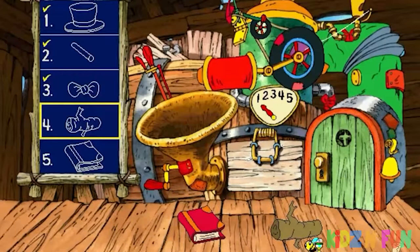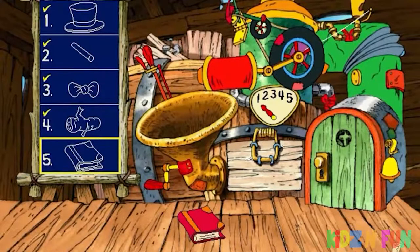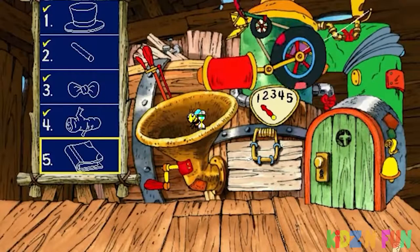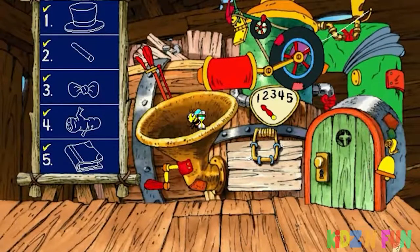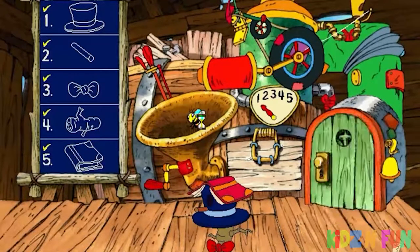Fourth, I need a log with branches. Fifth, I need a book. Look at that — it's a featherhead homesteader! Let me be the first to say, you are one great contraption constructor. Thanks for every little thingy.